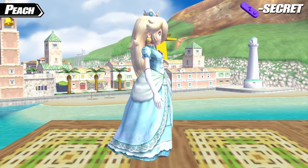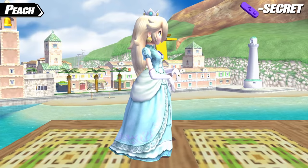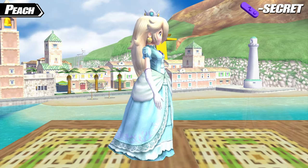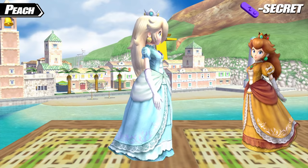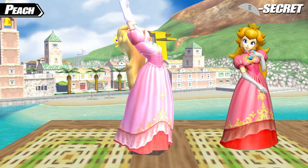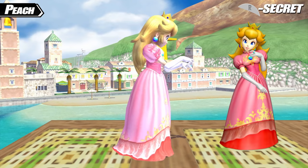Peach's Z secret costume gives her an appearance based on Rosalina, but still with Peach underneath. This was probably chosen because she already has a Daisy color scheme, so they wanted to give her a skin representing another Mario princess. Her R secret costume is her appearance from Super Smash Bros. Melee, where she had a somewhat, but not completely different, design.